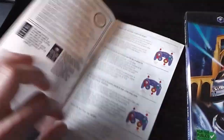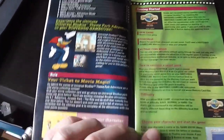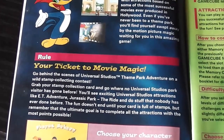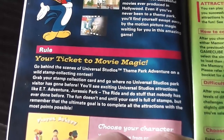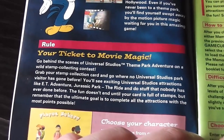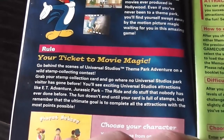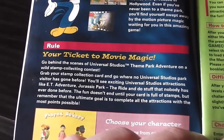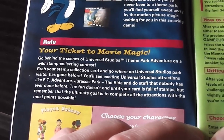Skimming through the booklet: it tells you how to use a GameCube controller, there's a contents page, and it says 'your ticket to movie magic.' Go behind the scenes on a wild stamp collecting contest — sounds enthralling. Grab your stamp collection card and go where no Universal Studios Park visitor has gone before, on rides based on various films. You'll see E.T. Adventure, Jurassic Park the Ride — both of which are still there in real life.